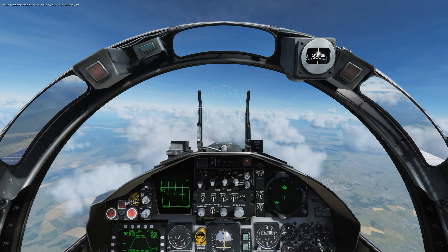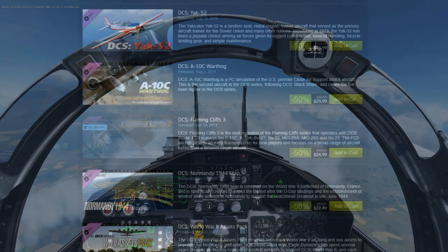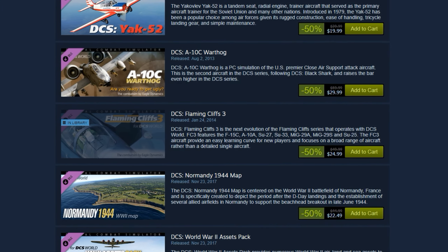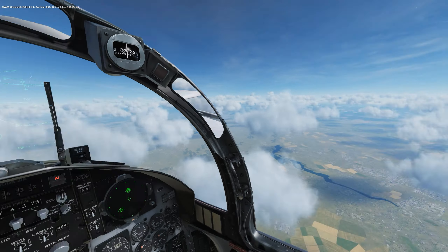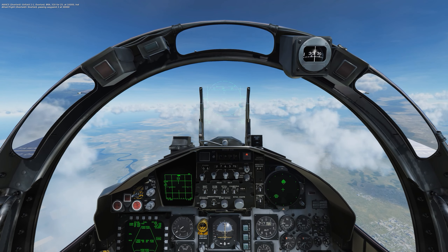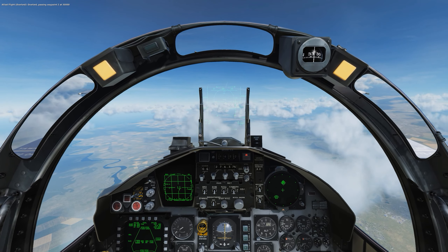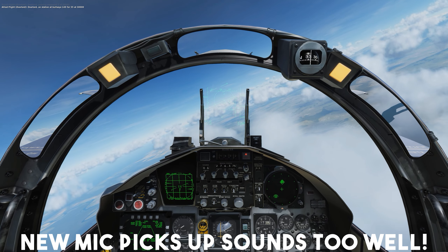Today we're going to be playing some DCS World, and we're flying the F-15 right now, which is part of the Flaming Cliffs 3 DLC, which I was able to pick up while it was on sale. It's a very good price — $25 with a bunch of planes included. Great way to get into DCS if you're looking to. DCS is actually a free game, so you can download it, and modules like these and add-ons are just DLC which you pay money for. It comes with a few planes like the SU-25 and Trainer P-51, so I recommend you guys go check that out.